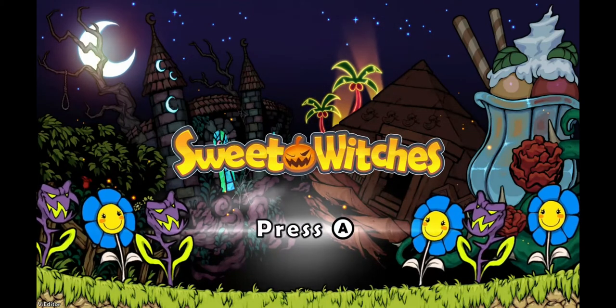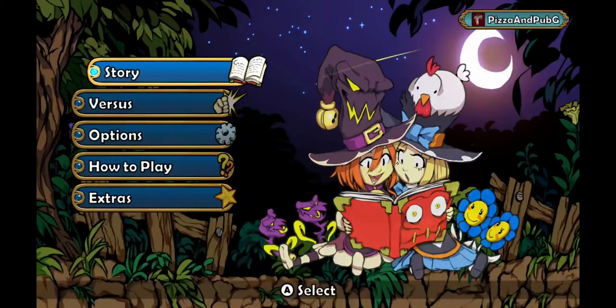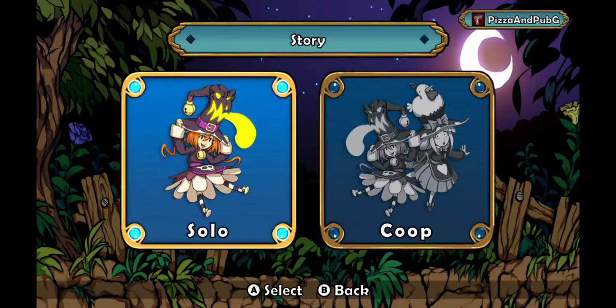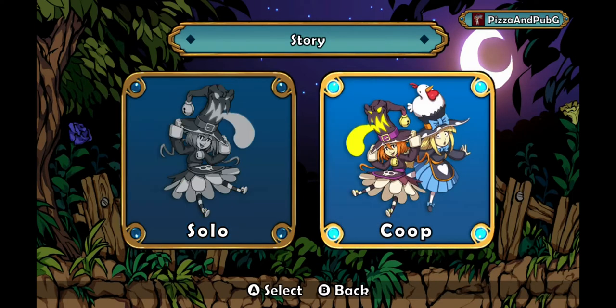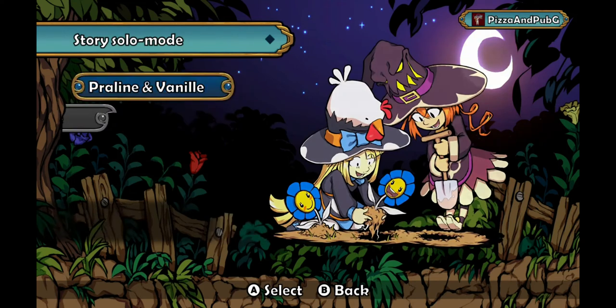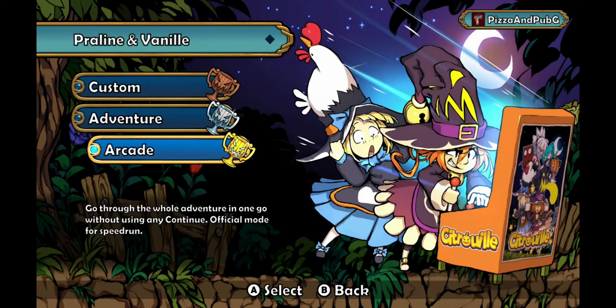You can pick between four different witches. Two are supposed to be good — they're set Praline and Vanilla — and then after you beat it with the first characters, you can play with Aeneas and Riglisi.